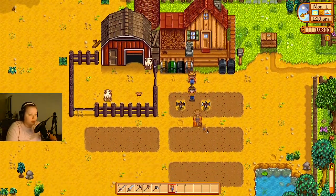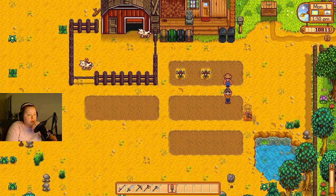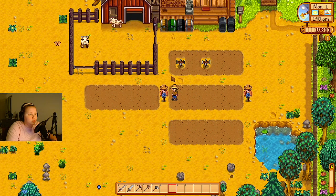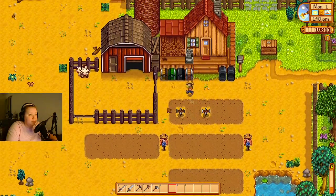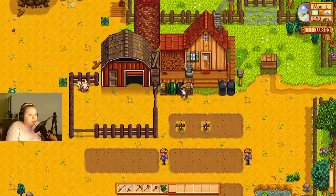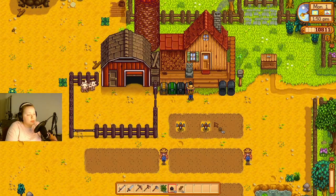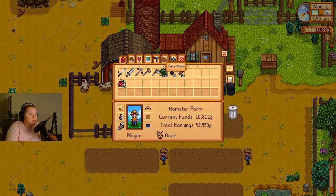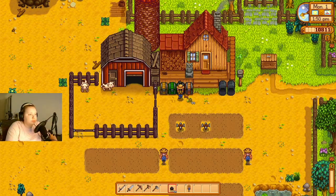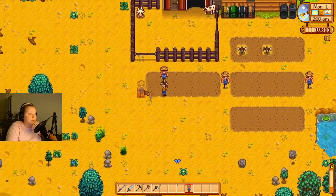Wait, let's put our scarecrows down first. This plot is 1, 2, 3, 4, 5, 6, 7, 8, 9 — so I will need a scarecrow there and a scarecrow there. 1, 2, 3, 4, 5 and I need one more for over there. They cover about 8 spaces according to the wiki. I don't think I have enough wood — oh, I have 60. It's 50, I only need one, so that's fine.